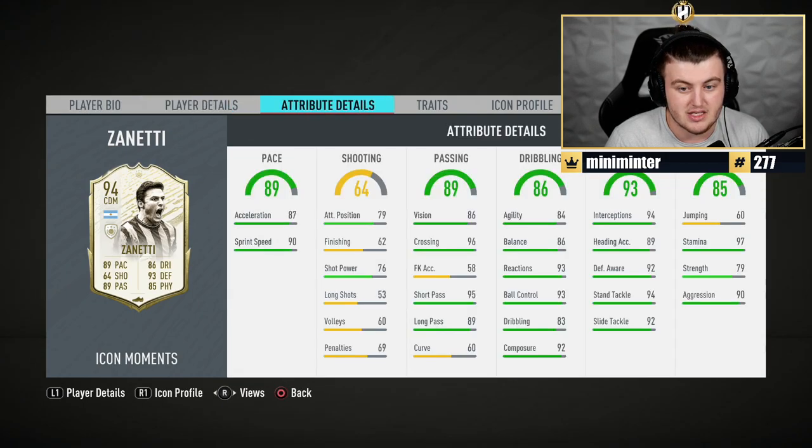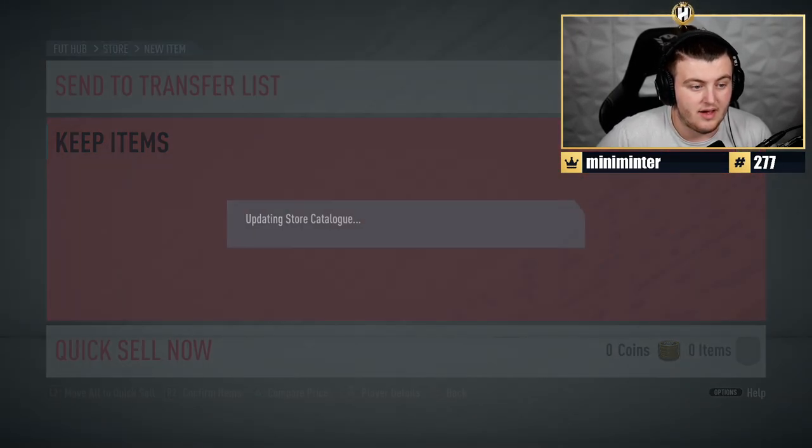He's got some decent stats for a CDM — really good dribbling stats, good defending stats, good physical stats, apart from jumping and maybe strength. But he's got good pace stats as well. Overall, I'm happy with that. That's nice.